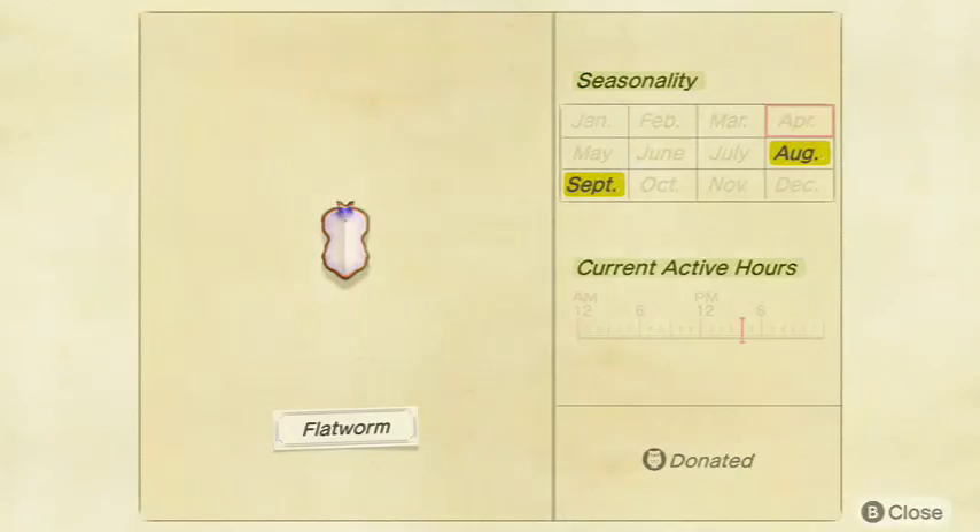Next up is the Flatworm — decently rare, and it's also only available in two months. The Flatworm sells for 700 bells and has a tiny shadow. It's available from 4 p.m. to 9 a.m. in August and September in the Northern Hemisphere, and February and March in the Southern Hemisphere.